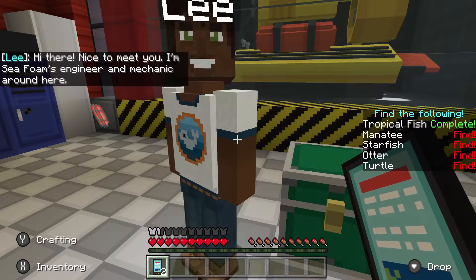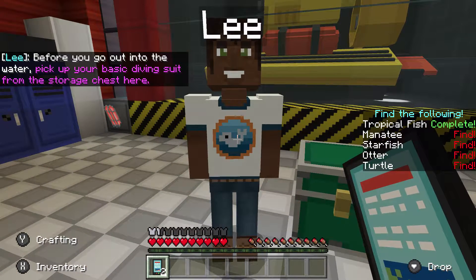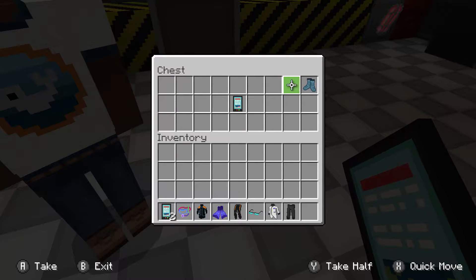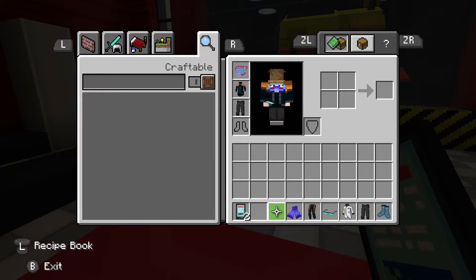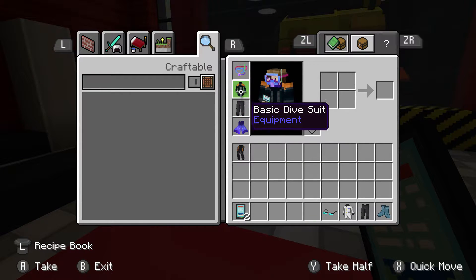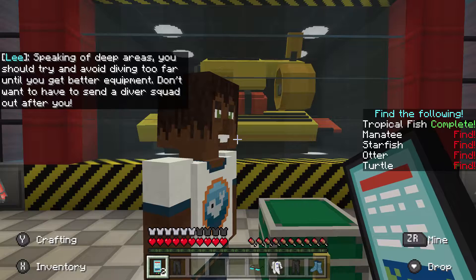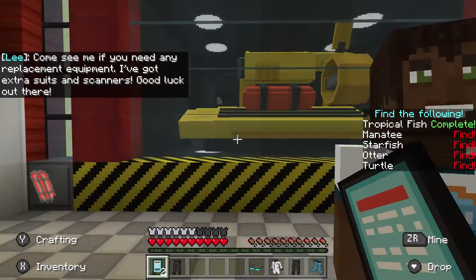There are 20 animals you'll be looking for, but I only want you to scan the ones listed on the right — that's all there is to it. Visit Lee on the side dock by the submarine and pick up some equipment. Hi there, nice to meet you. I'm the sea foam engineer and mechanic around here. Before you go out into the water, pick up your basic diving suit from the storage chest here. I get cool glasses too. Respiration one — let's put that on instead of the lab slacks. You should try and avoid diving too far until you get better equipment.